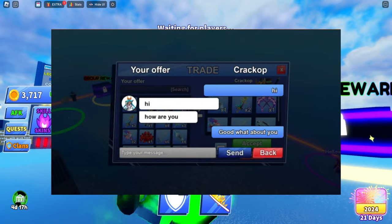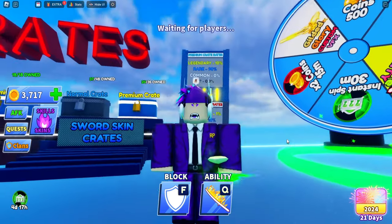Looking at the picture, there's two things: a person and then your offer. That's how it works — you trade with another person, put in your items that you want to trade, you see what item they want, and then you can accept or decline. You can also chat with them to make sure you get a proper deal.